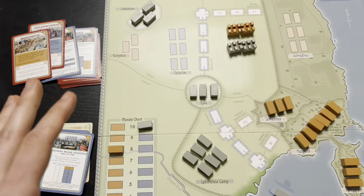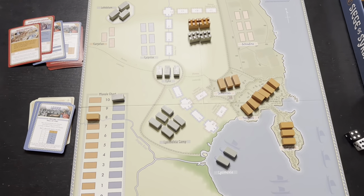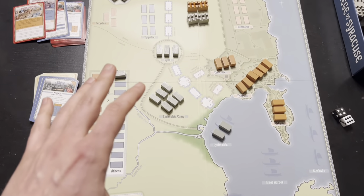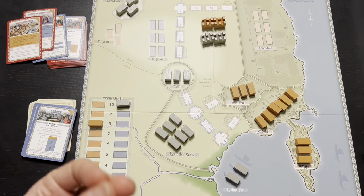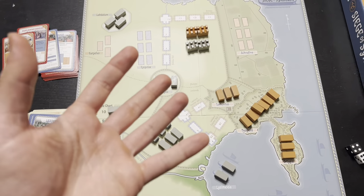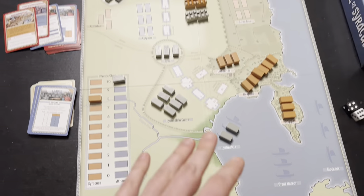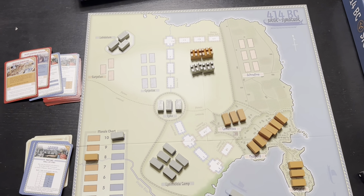So that's the deck of cards and the wall segments. As you can see, this is a much different game than Quebec or Malta. I'm excited to get this started and see how it plays out. I don't really have a grasp of the strategy — I've looked over the orders a little bit and see the general objectives, but I'm not quite certain about the order of operations. You're going to be learning along with me. Let's go — this is 414 BC, the Siege of Syracuse from Worthington Games.